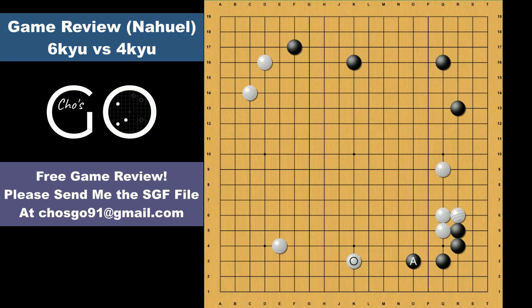Continuing the real game. Black approaches the bottom left corner and white responds with the joseki move, which is all good. Here white makes the knight move to create a wall, but it was not a good idea because the wall is going to be devalued by the A stone. Here this shoulder hit is a more proper move for white. Black would come out with the diagonal move, and white makes the knight move.